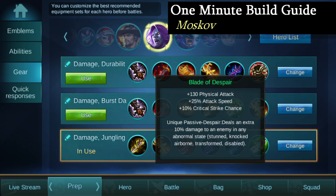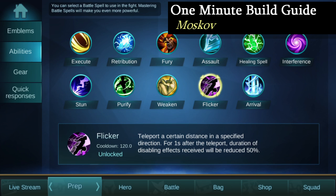And with item number 6, I go ahead and drop the Big Boy Boom with Blade of Despair. One of the most devastating damage items in the game and makes a great last purchase.